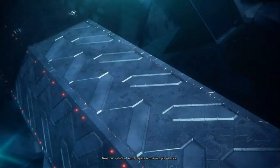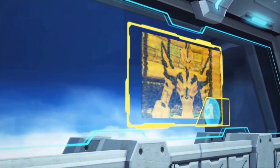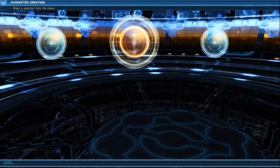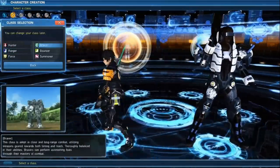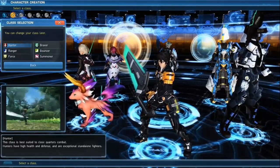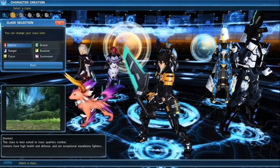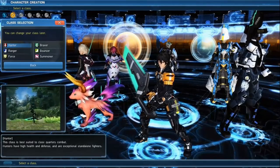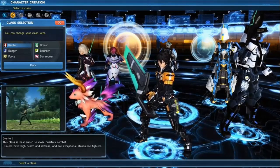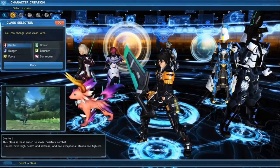You get to the tutorial — you can watch it if you like, I'm gonna skip it. You get to see the class options, and I'll go over what each of these classes do. Hunter obviously has a sword and they are high DPS. As it says, high health and defense but also really high DPS with their sword abilities. So if you want high damage with a sword, Hunter is definitely a good way to go. Ranger — you can stay away from enemies quite a bit, shoot them from afar.